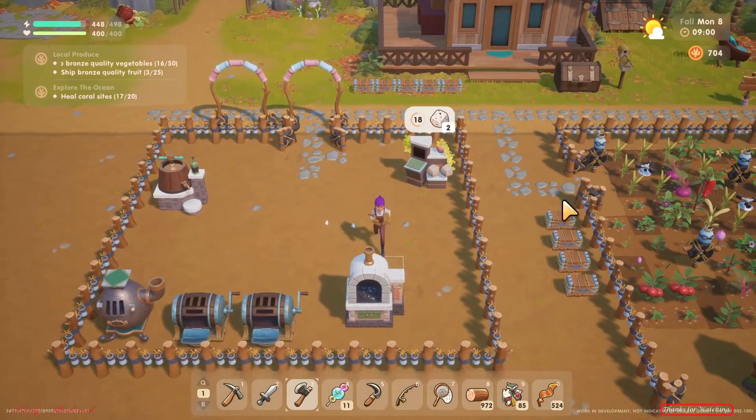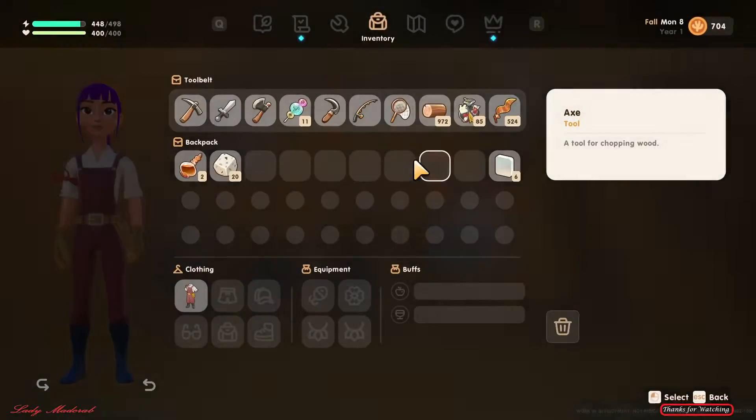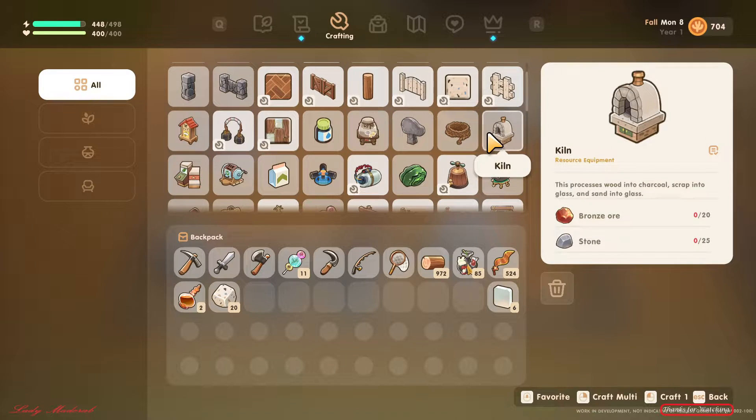Hello everyone, welcome to Coral Island! Today I'm going to show you how to use all the machines we have here in the workshop. Before that, you have to craft them here once they are unlocked.